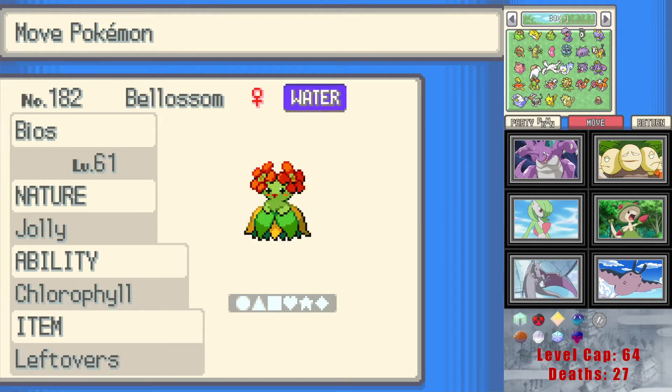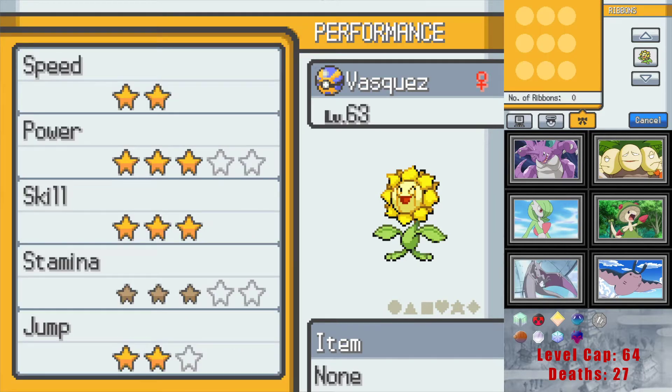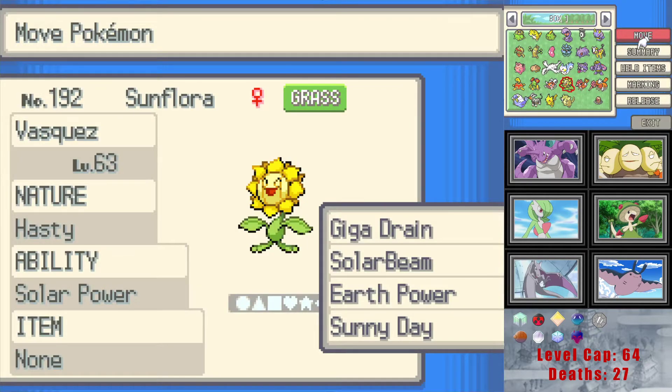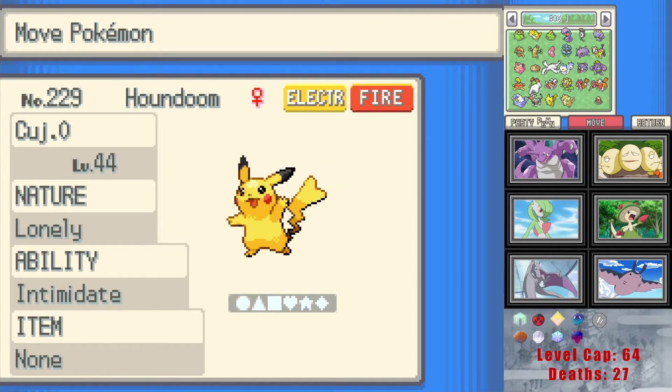And then our Sunflora — it's a Hasty Sunflora. I've got speed up to only 91 because its speed is atrocious. This might even be a bad idea to give it that many speed EVs because its base speed is so low, but I really want to capitalize on Solar Power and run it as a suicide Solar Beamer. The plan is to give it a Choice Band in Misty's fight. It's level 63 because I really ground the speed EVs in. I wanted to break 90 at least.